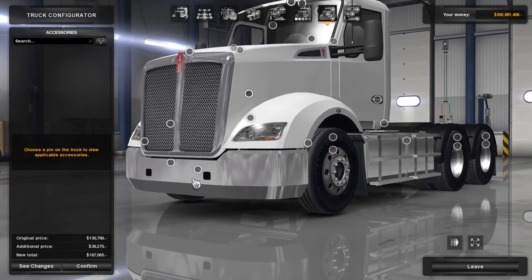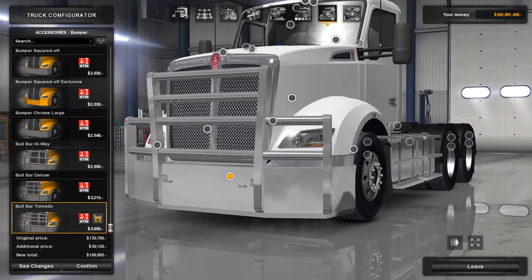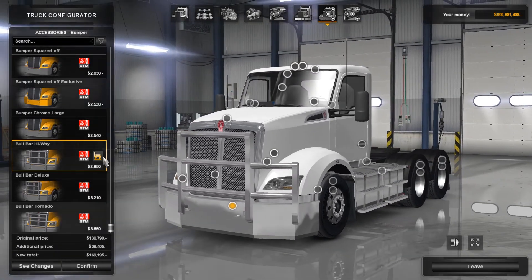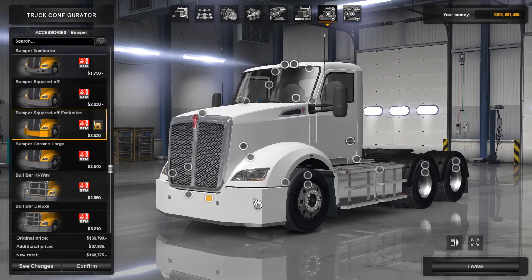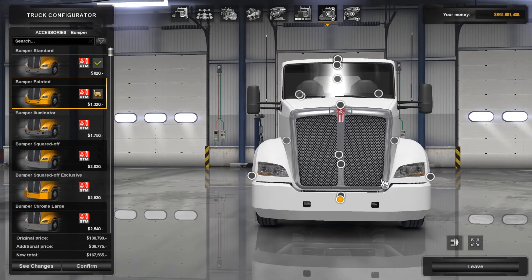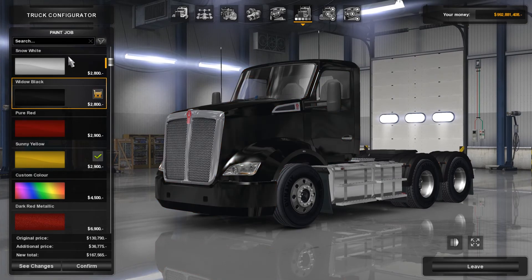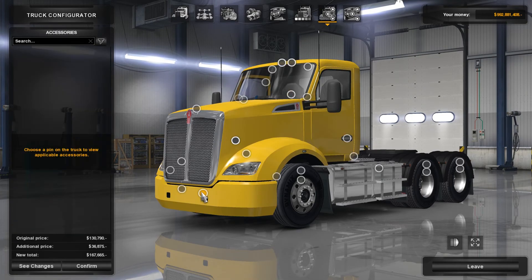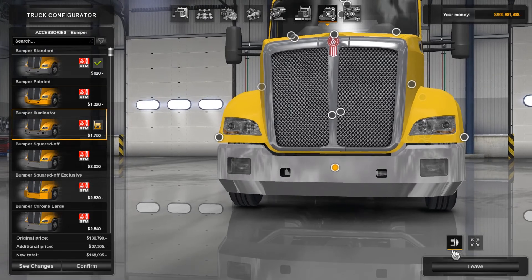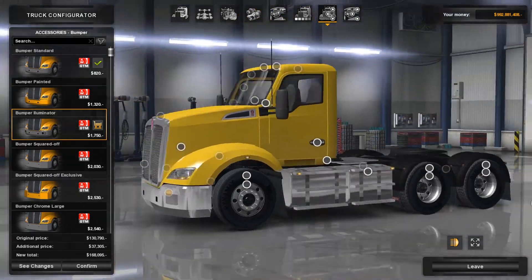We'll go with white for now while we're configuring. Down here are all your bumper options. I do like the ball bars they've got — they're not too high and not too in your face, which I like. I don't really like the squared ones; they look a bit weird when painted. The chrome works a lot better, especially with these little extra lights indented into the bumper. That's pretty cool.